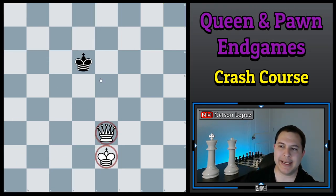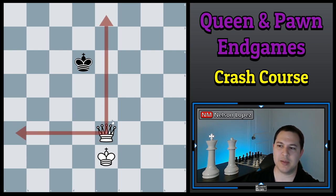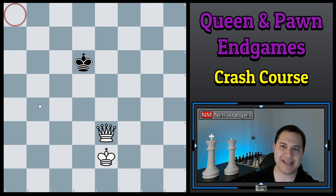First things first: a king and a queen against a king is definitely a win — this is a relatively easy checkmate, one of the easier ones. Make sure you know how to do this; I'll post a link to a previous video. You have to know this — it's very common. You play a game, everything's even, one person has an extra pawn, they push it, they get the queen, and you end up with this position. Basically, you just make a box, keep making it smaller until you get to the corner, and then you checkmate. Watch out that you don't get a stalemate.